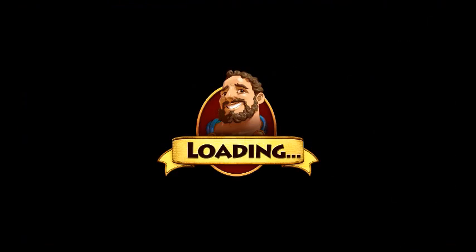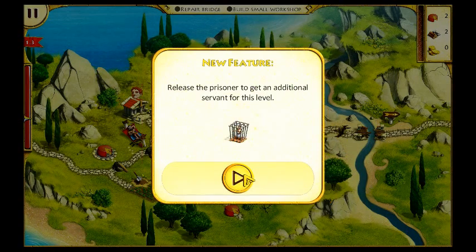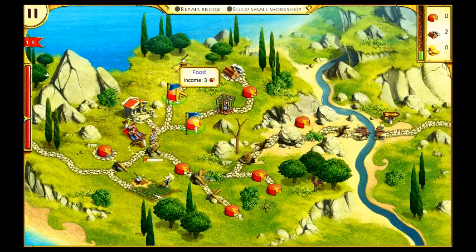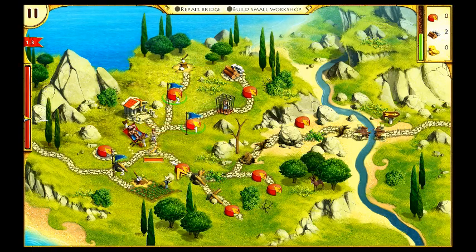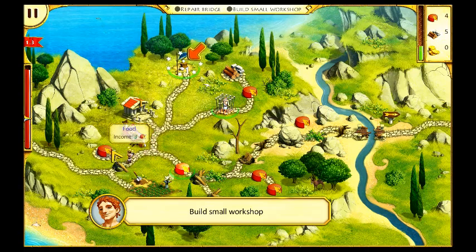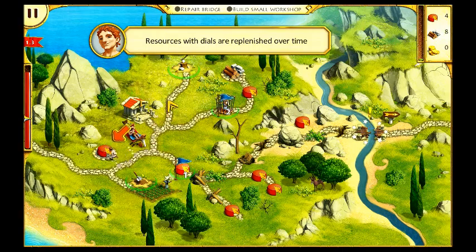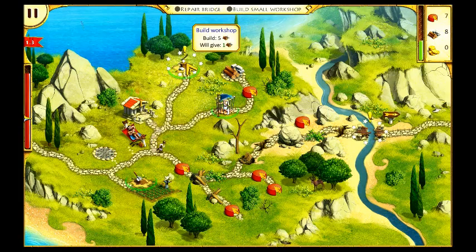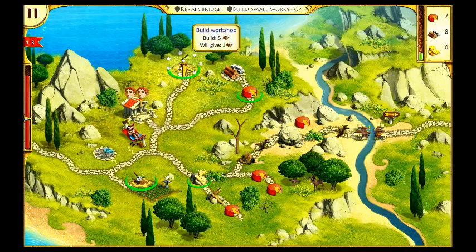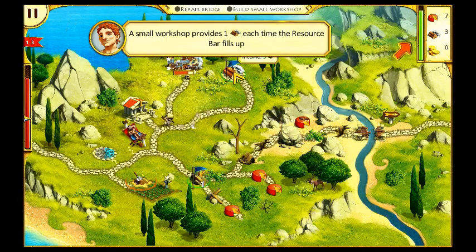Help prisoner. Tasks: Repair a bridge. Build a small workshop. New feature: Release a prisoner to get an additional servant for this level. I can queue up actions here, here, and here. What is this? Resources with dials. I got a workshop over here, some food, an eroded path. What does a workshop do? Oh, it gives one of these things. Let's build a farm, and then I've got an overgrown path.